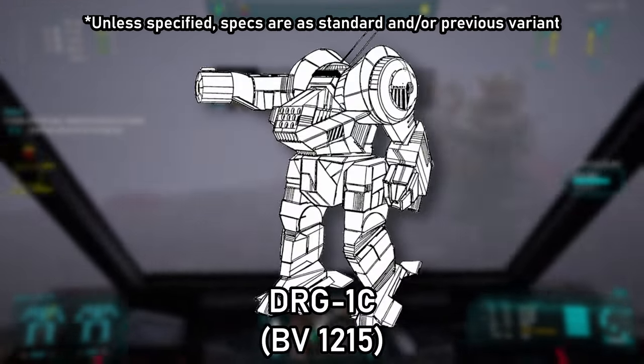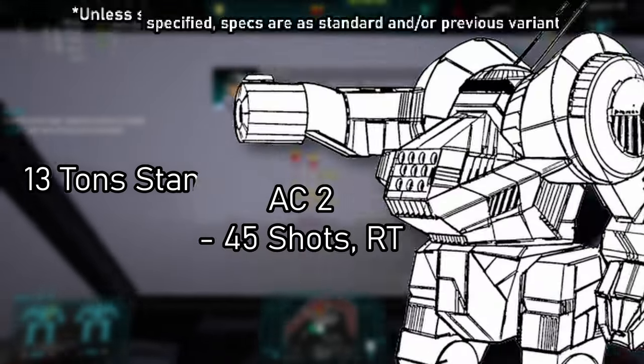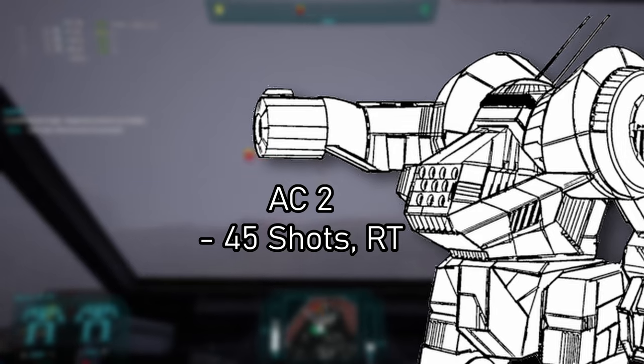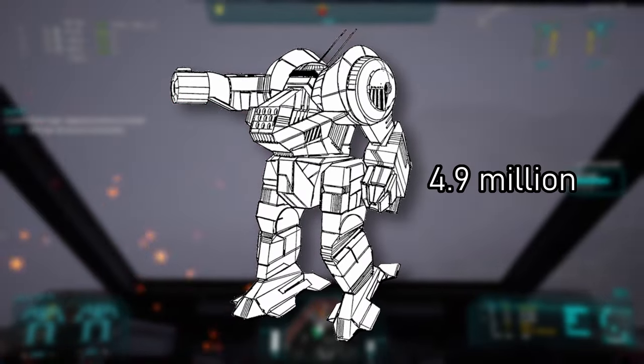The variant submitted for the competition, the DRG-1C, was introduced in 2752. It comes with three extra tons of armor and replaces the AC-5 on the right arm with an AC-2 with 45 shots. The original will cost you $4.9 million.